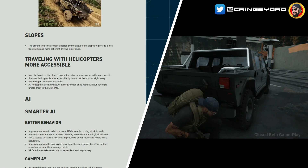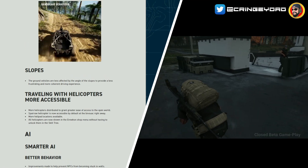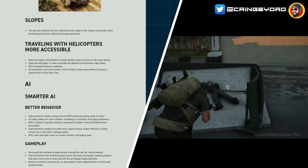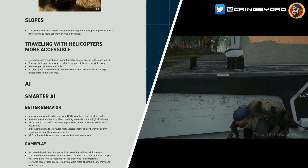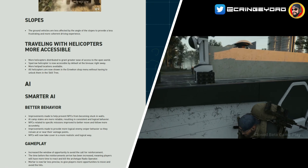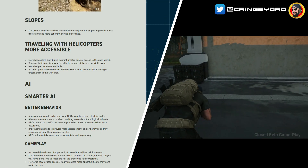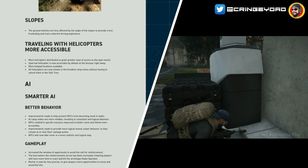Travelling with helicopters is more accessible: more helicopters are distributed to grant greater ease of access to the open world. The Sparrow Helicopter is now available by default at the bivouac right away, which is good because you don't want to be faffing around trying to find a helicopter to go from one side of the map to the other. More helicopter locations are available, and all helicopters are now shown in the Error One shop menu without having to unlock them in the skill tree.